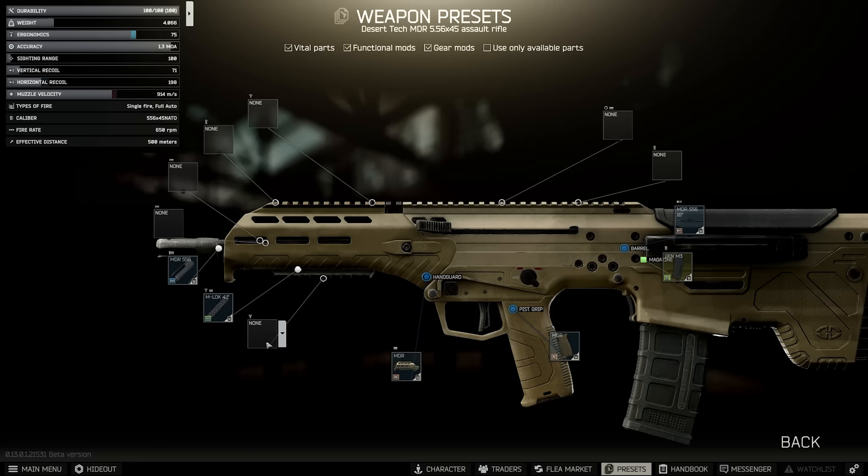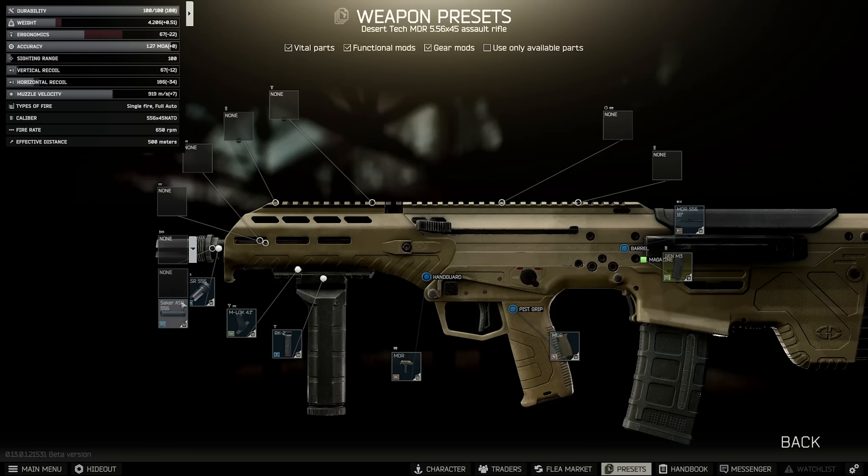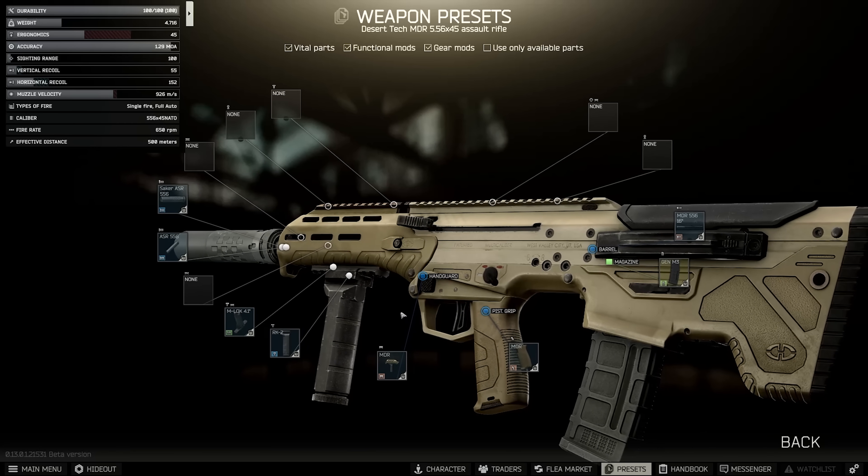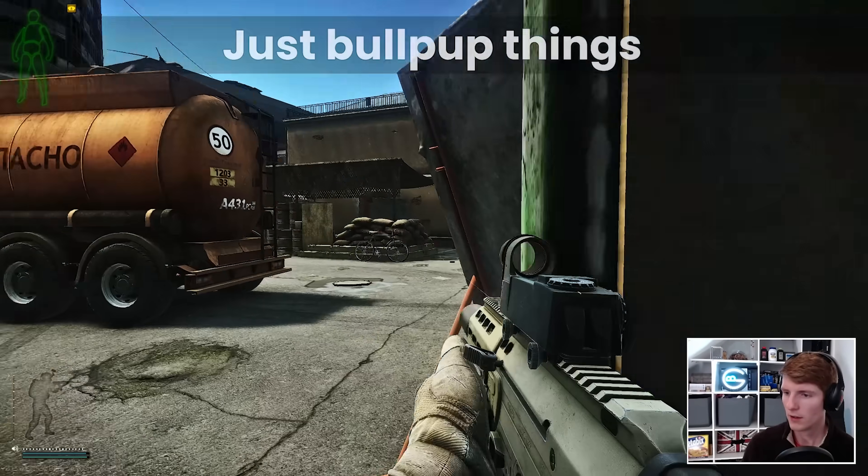The lowest recoil you can technically get on it is 55, using the RK2 and the SilencerCo ASR brake and suppressor combo, but this is entirely pointless. It does show up the limited modding for the MDR itself though, which is both a blessing and a curse.